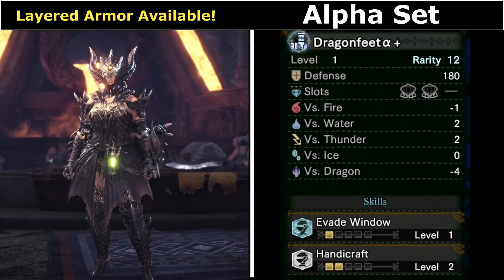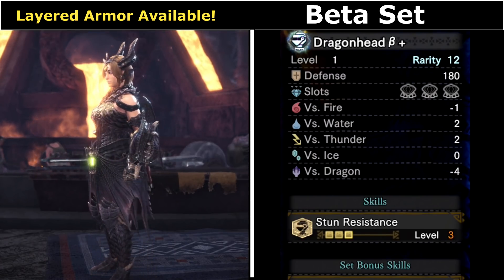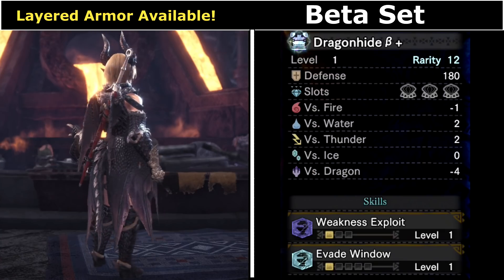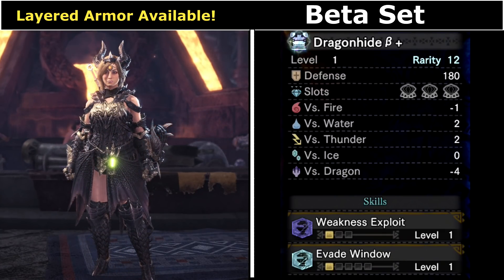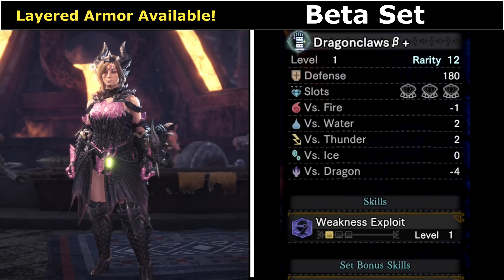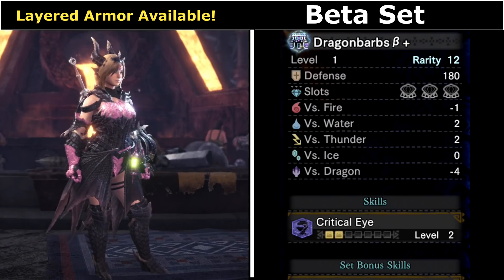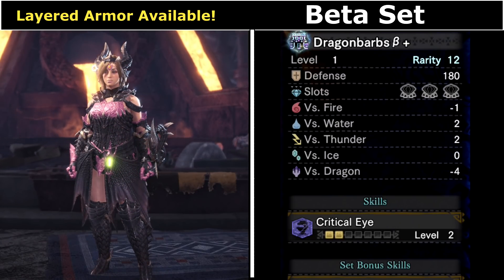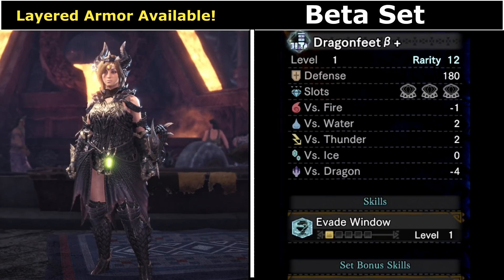The beta version — Capcom have decided just to give you max slots. You will be able to equip almost any skill you want for any weapon, as long of course as you have the jewels. This set is going to be pretty much an end-game build option for many weapons. Although it doesn't have Master's Touch, True Razor Sharp is very potent and it doesn't rely on affinity. As tough as the fight can be, this is something worth grinding out for.